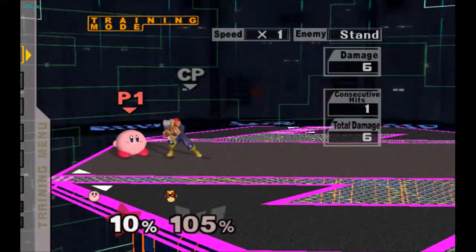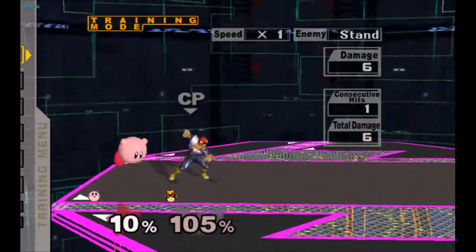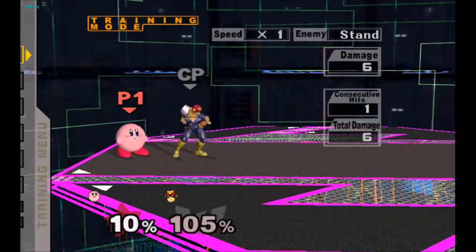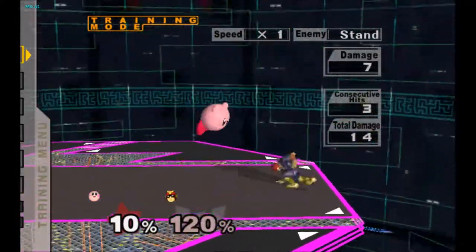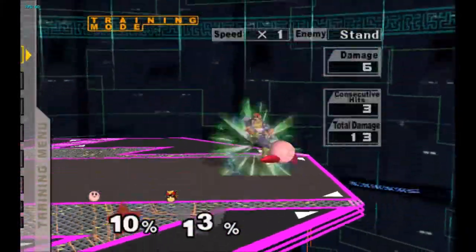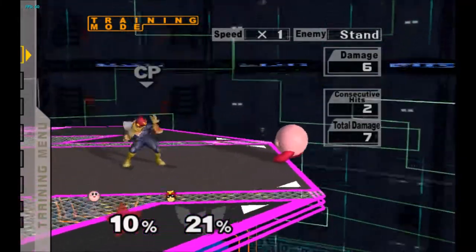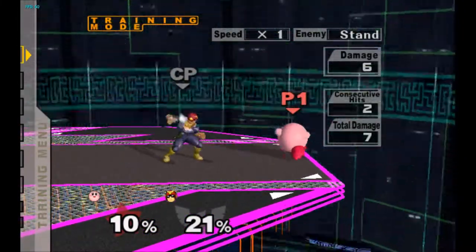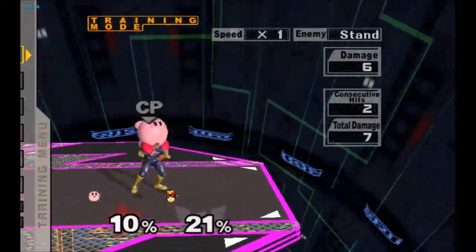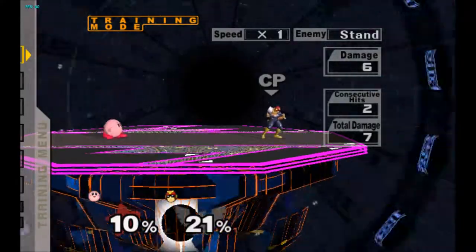Forward air we've already kind of touched upon — it does a little bit less damage. The first two hits' damage was reduced from 5 to 4 and the knockback was tweaked a little bit to help it connect better, and the final hit has a little bit less knockback. Back air damage was reduced from 14 to 13.